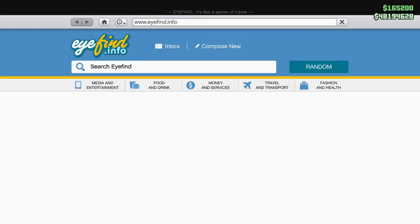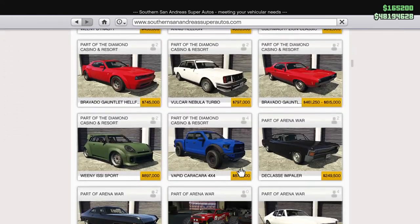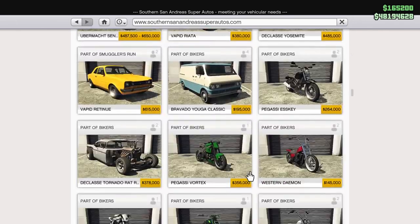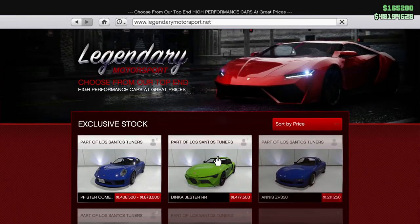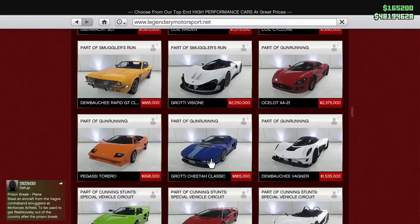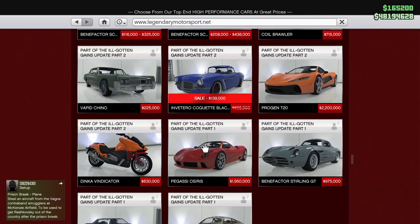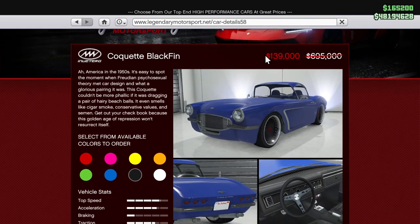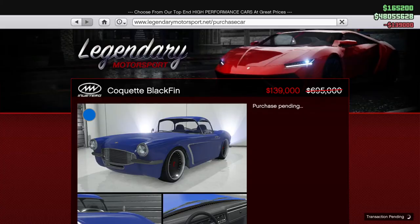There's one car I meant to get. I'll bet it's over in the fancy dancy Prime Deals section. It's an old car but a good car — there we are, the Coquette Black Fin. It's really good for racing in certain tiers and it's extremely cheap. Let's order it and put it in the auto shop storage.